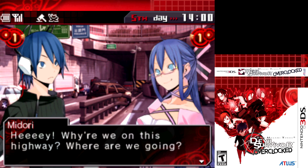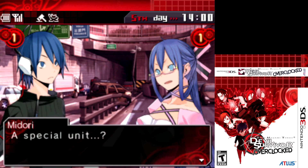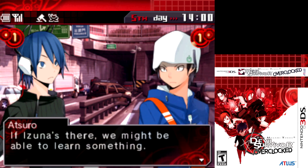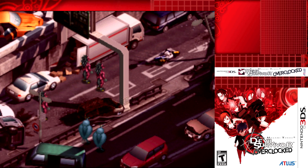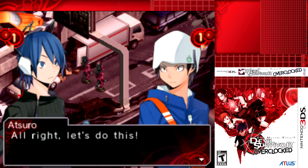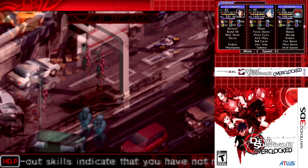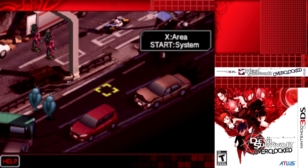On the highway, the party is heading to meet up with a special unit - people who might know what's going on. Midori is excited; Atsuro is pragmatic about it being a chance to learn something or get out. Then demons come in from behind and we need to take care of them. This battle isn't too fancy, though there are actually some good skills to crack here - Zandine and Force Amp.